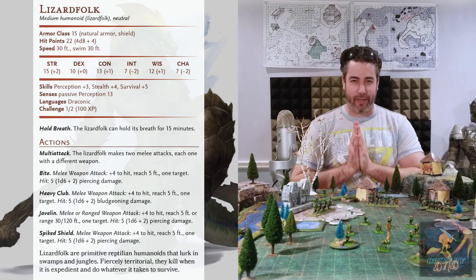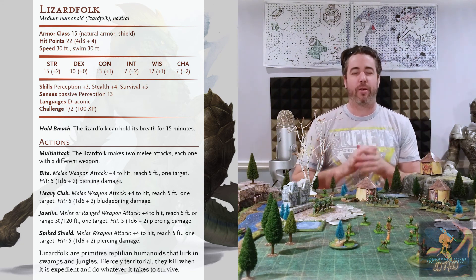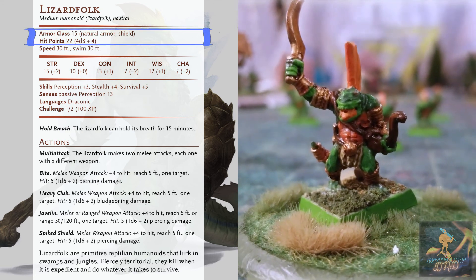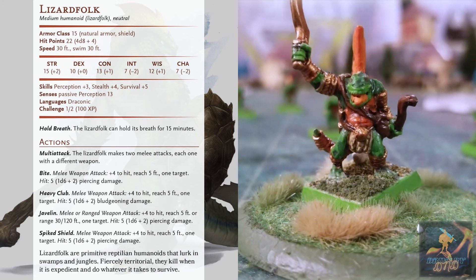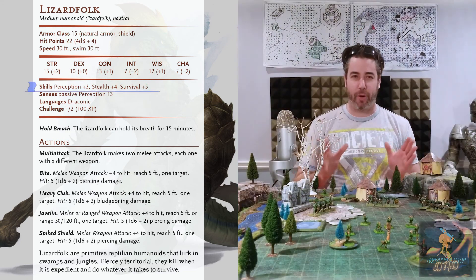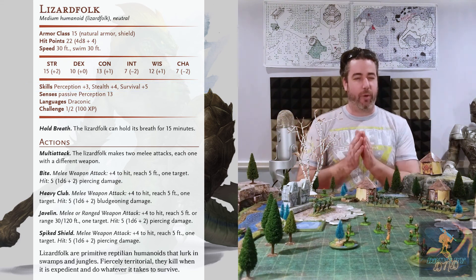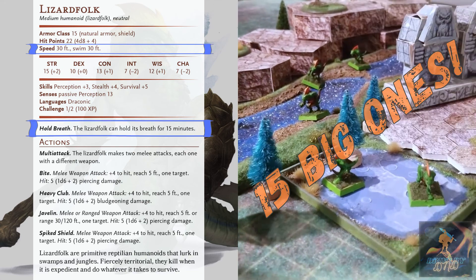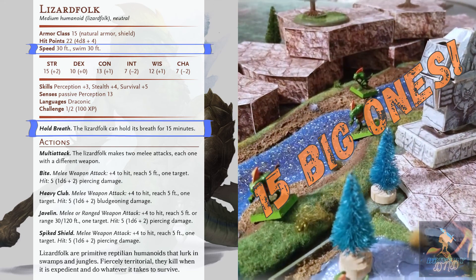Lizardfolk are medium humanoids who primarily lurk in dense jungles or murky swamps. Comparable to gnolls, Lizardfolk have an AC 15 and 22 hit points. However, unlike gnolls, Lizardfolk have perception, stealth, and survival skill bonuses that complement the idea that Lizardfolk are keenly aware of their environment. Moreover, Lizardfolk can hold their breath underwater for 15 minutes and can swim, which provides flexibility concerning their movement options.